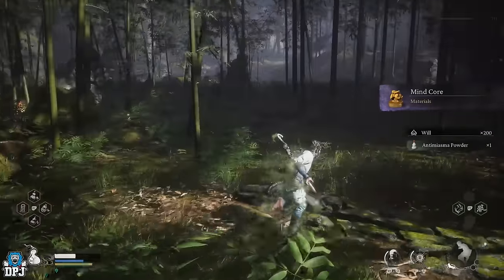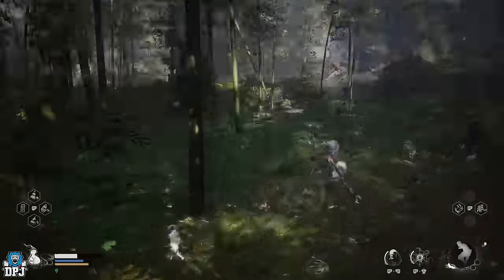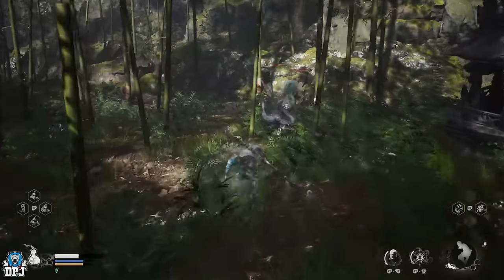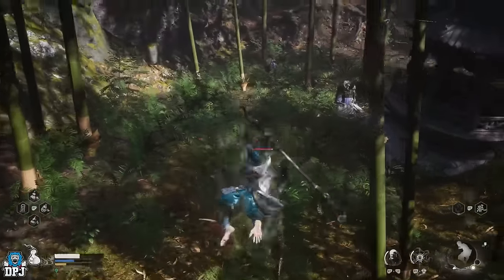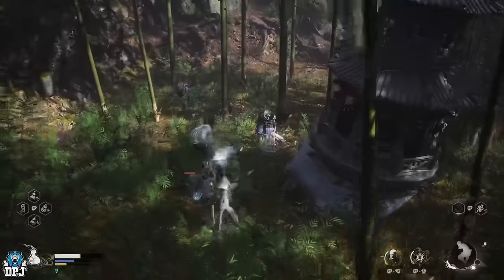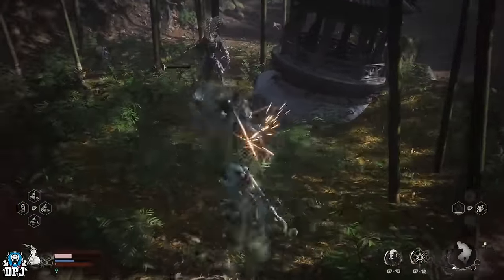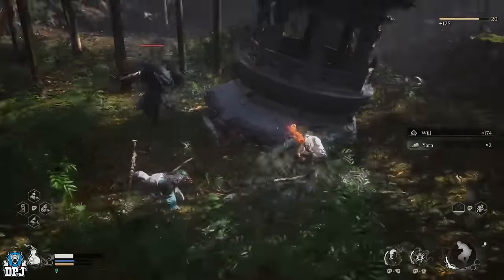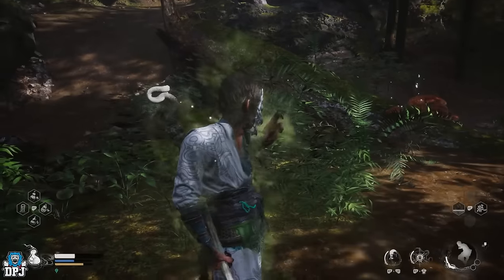Run slightly forward, turn left into the trees, and there'll be another snake-type enemy walking up and down the path. Take him out — it really is as simple as that. If you have the Incense Trail Talisman — which you should, it's early game — put it in your quick access slot. After farming this route, you can use it to quickly fast travel back to the shrine and repeat the run over and over.